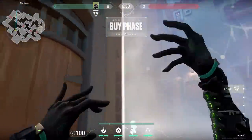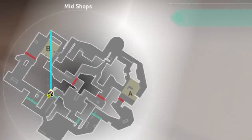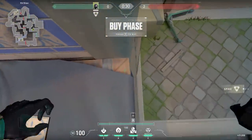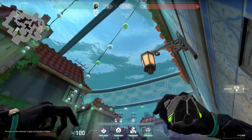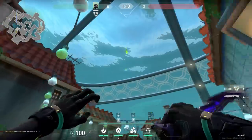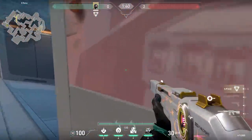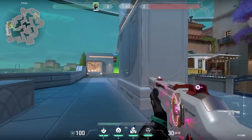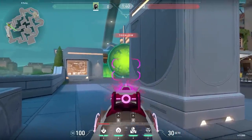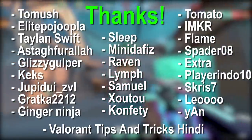Let's talk about an overpowered Viper setup on Pearl. At the start of the round, stand in this corner and cast your wall so it goes through elbow. Then stand on these boxes and match the arrow of your right-click with the right corner of the roof. The lineup sounds difficult but it's actually pretty simple to remember — your molly will land exactly on these boxes. After the setup, go back to your team to B long and plant the spike on the best spot possible. This setup is especially good for the post plant because you have a nice little one-way.